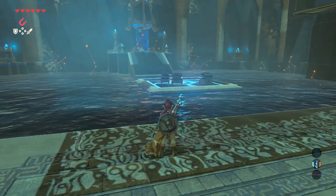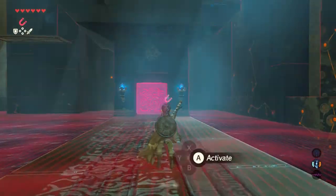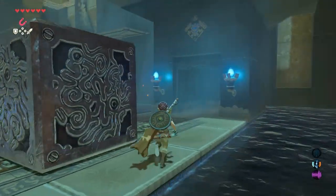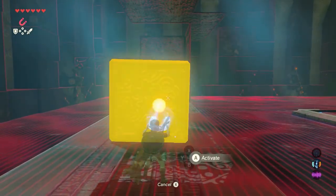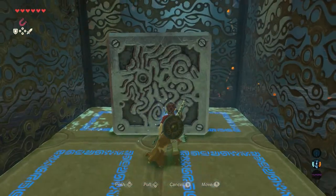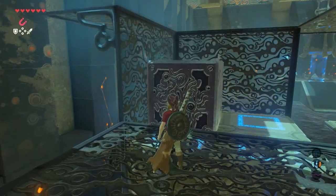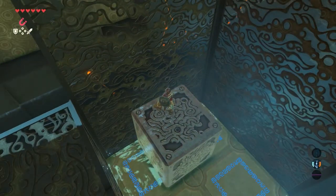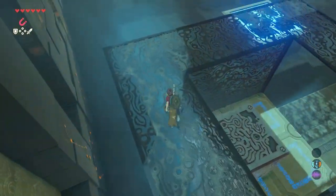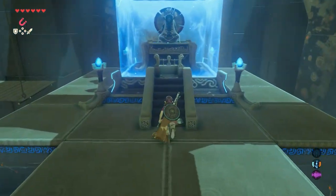The button is down, the gate opens, and there's a big block. Use your magnesis rune to pick up the block and get it towards you. Walk around it, pick it up again with your magnesis rune, and move it to that moving platform, all the way to the end. Now go up and climb up there. Wait till the platform goes down again, then jump on that big block. When you go up, climb on here, walk around the platform, walk towards the monk, and press A.